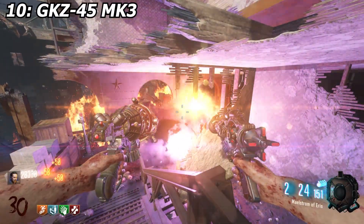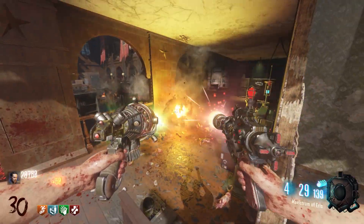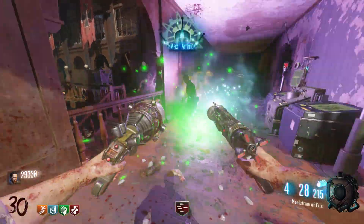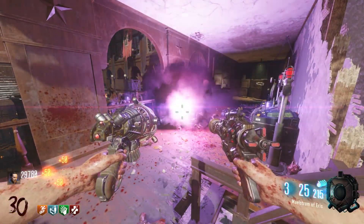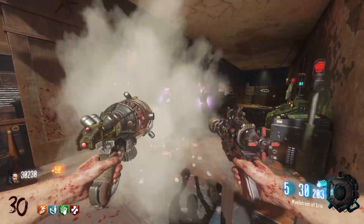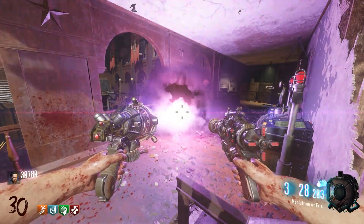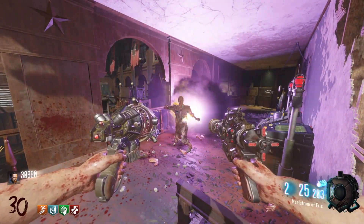Coming in at number 10, give me the GKZ45 MK III, otherwise known as the Ray Gun Mark III. I think it is completely in the middle — average. It has a lot of ammo but it's not that great. You can go far with it. It doesn't fall off like crazy, and it is still cool and unique. I like how you can shoot that one portal, have the yellow one that slows them down, shoot it, and it makes kind of like a little vortex that sucks them up — similar to the Apothicon Servant in a way. The gun has a lot of ammo and it is on a pretty dope map.